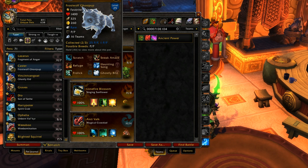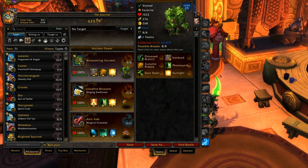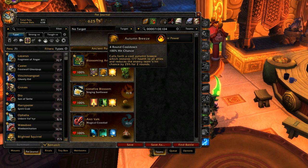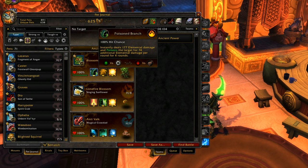Some people might argue Autumn Breeze is better because of how good the Frost Wolf Ghost Pup is with Haunting Song, since the Ghost Pup has a really high attack power value which makes Haunting Song even better. The Blossoming Ancient has a pretty mediocre attack power value — not low but not high either — so if his attack power were higher, Autumn Breeze would heal for a lot more. Both are useful and really good on anti-AOE teams.